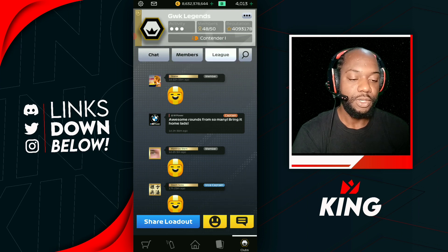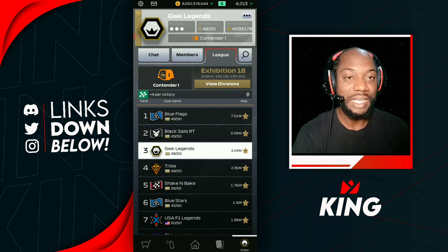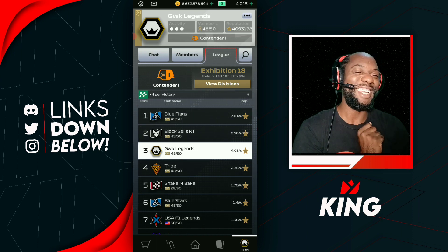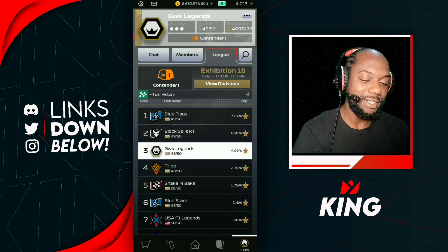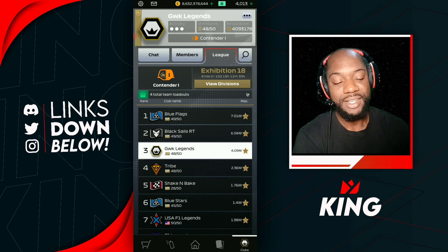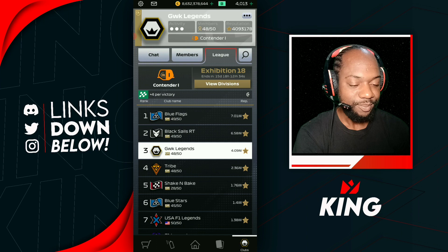Our club did pretty well this week — we're at 4.9 million stars, right behind Blue Flags and Black Sales who are currently battling it out for P1 in the world, and we're just chilling behind them. 4.09 million stars — really nice. Well done to the legends this weekend, that was a great performance, and we should still be in the top 10 in the world for club rankings.